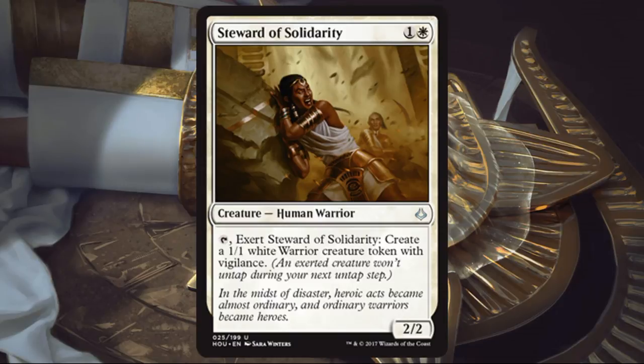Steward of Solidarity. Another card that is a 2/2 with upside. The upside is fine but a little slow. I like playing 2-drops for 2, and a lot of times these will make my build just because they are 2/2s for 2. You can exert it to get a 1/1 White Vigilance Warrior token. Sometimes that will be important, but it's a little slow to exert it just to get a 1/1.